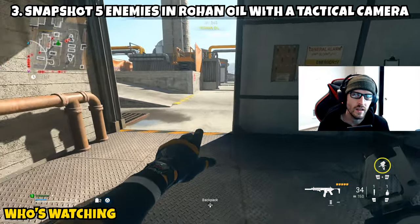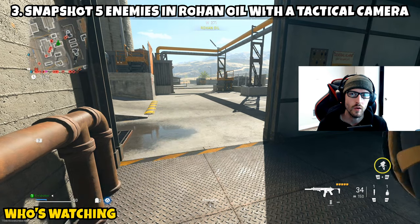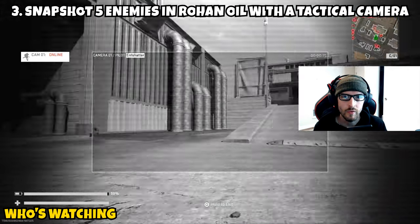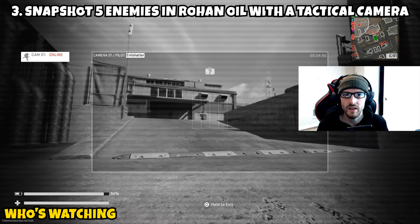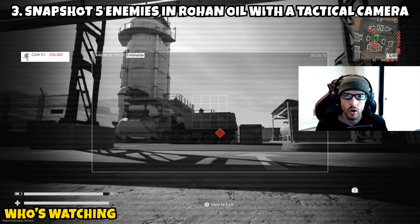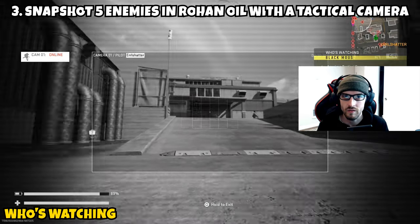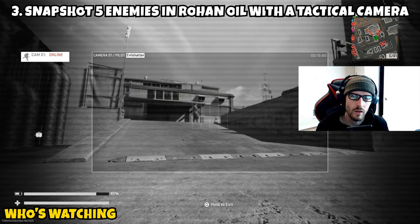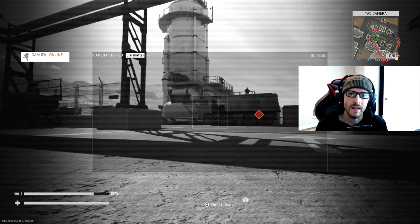Part three has you snapshot five enemies in Rohan Oil with a tactical camera — it does not have to be in the underpass. Go anywhere in Rohan Oil, throw down the tactical camera, and as long as you're able to snapshot or ping five enemies while it's up you'll be able to do it in one go. The battery running out or enemies destroying it could require you to do this multiple times. You can even mark the same enemy more than once as long as the cooldown period goes by.